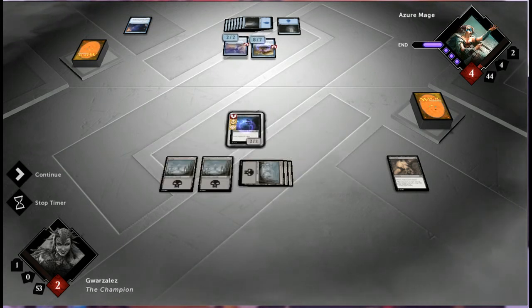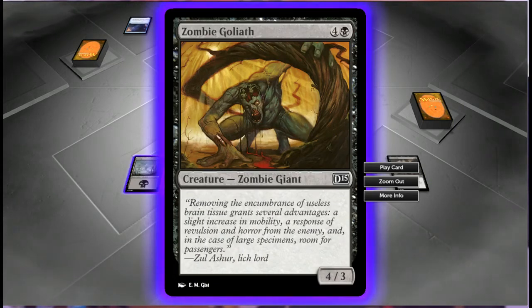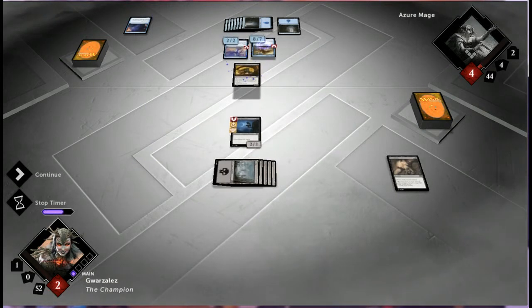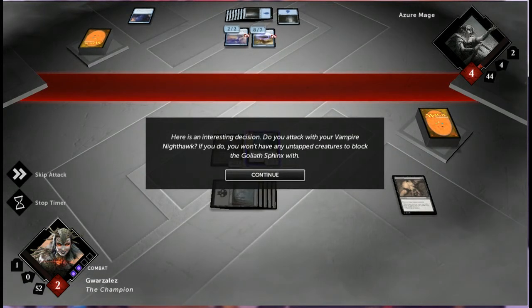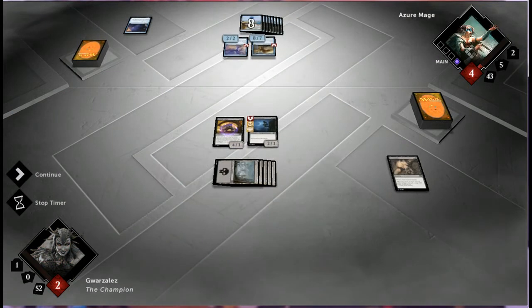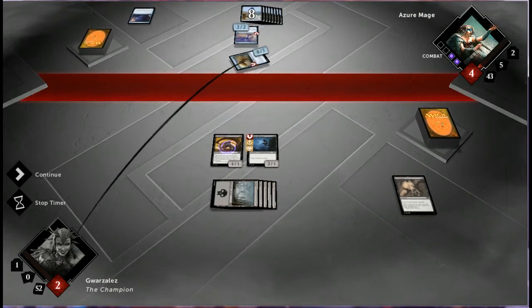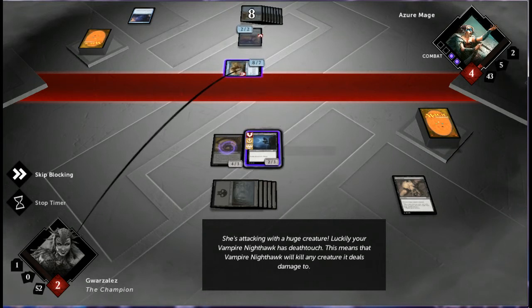So Death Touch is another ability, same with Lifelink. Play the creature you've just drawn — Zombie Goliath, a 4/3. He's got some skeletons in his head — I guess it's better than having them in your closet. Here's an interesting decision: do you attack with your Vampire Nighthawk? If you do, you will not have any untapped creatures to block the Goliath Sphinx. We don't want that, because I don't want to lose the tutorial — that'd be embarrassing.